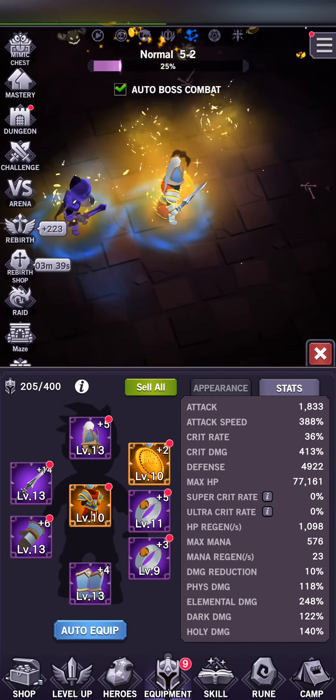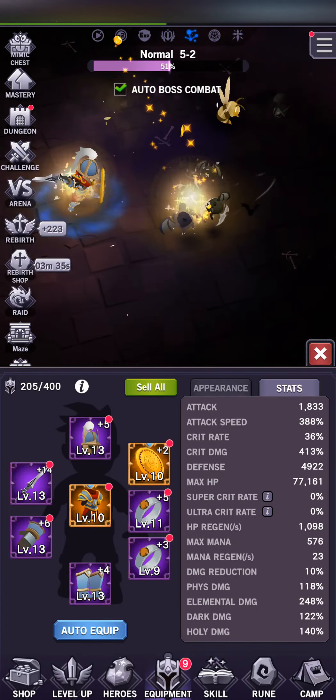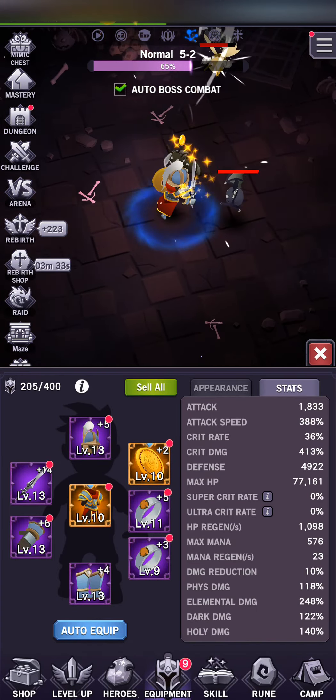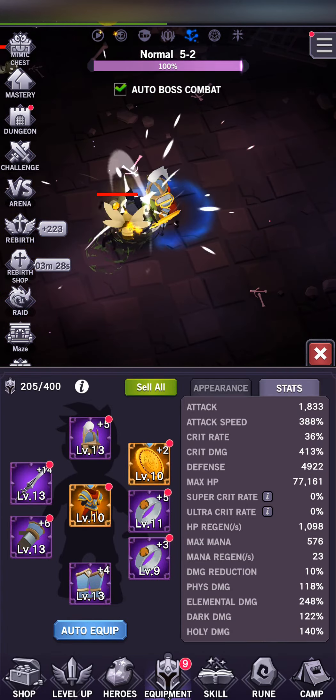In many cases, the upgrades you do to your gear matter more than the gear you choose. The most common way you're going to incrementally upgrade your gear is through leveling up your gear by consuming other gear or equipment essence.